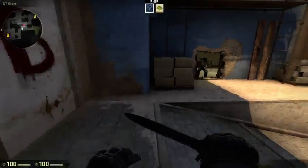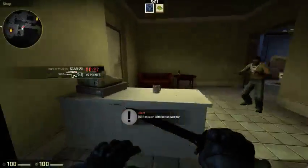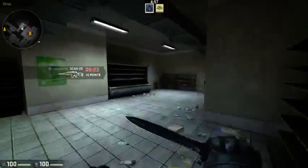You gotta crouch. This is called market because there's a cashier here — market window, market door, and this right here is called market shelf.